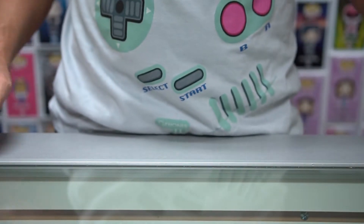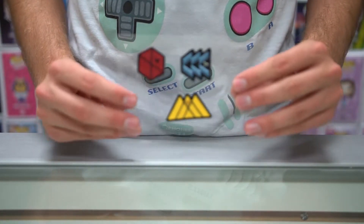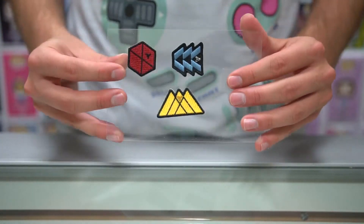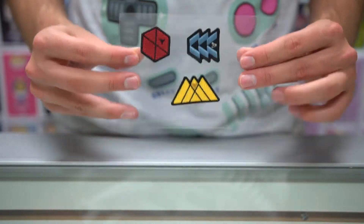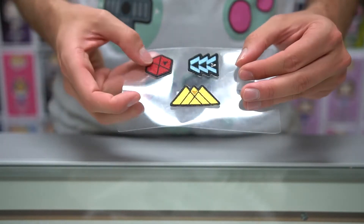Now, the next pre-order bonus is these Eevee exclusive patches. You will get one of these three when you go to pick up your game. These three badges or patches represent the three different character types that you can play in the game in Destiny 2, and of course in Destiny 1 as well. So, there are the Eevee exclusive patches — really, really nice.